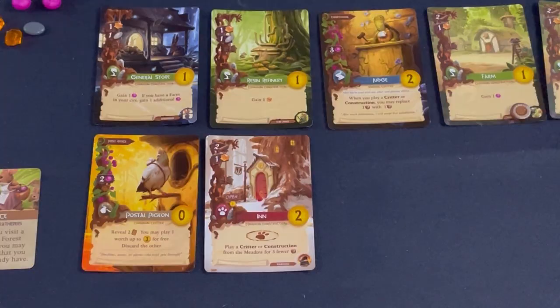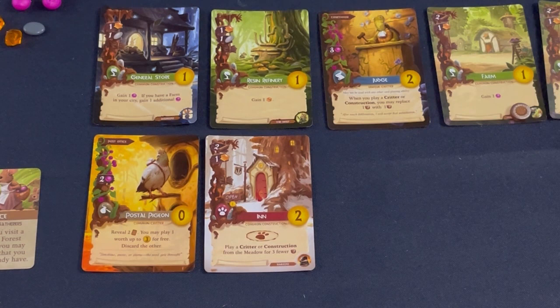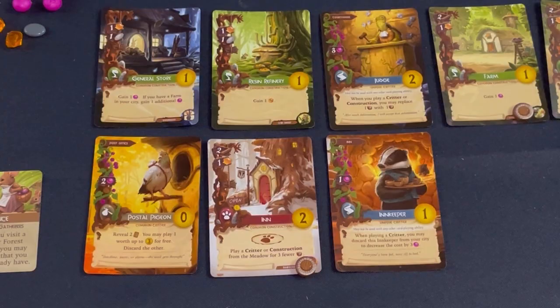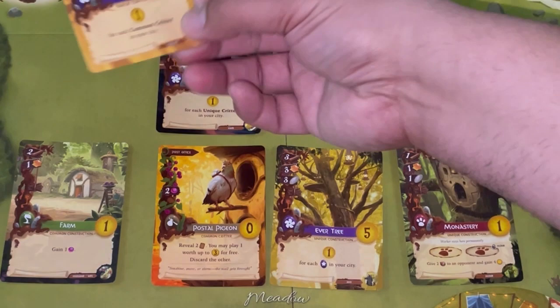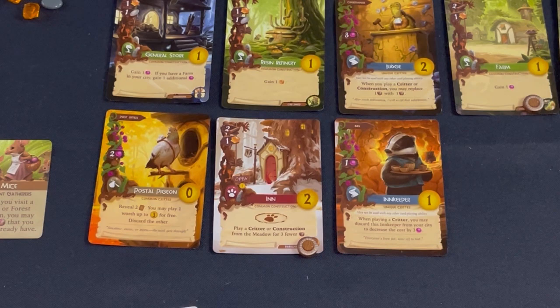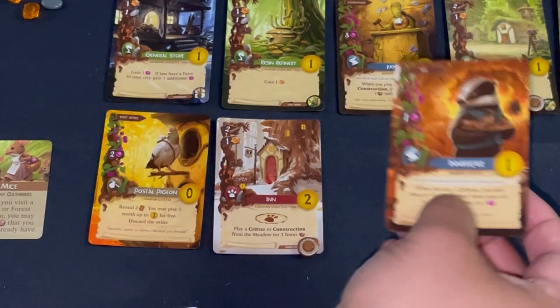Card play: I have the Inn and the Innkeeper in hand — the game is making it simple. I play the Innkeeper for free using the Inn's ability. The bot rolls a one and gets a Farm, which I don't care about at all since I already claimed those events. The School comes out but I can't get it. Next, the Innkeeper ability: 'when you play a critter, discard the Innkeeper to decrease cost by three.' Combined with the Trail Guide's minus-two, I have a five-berry discount on the King.